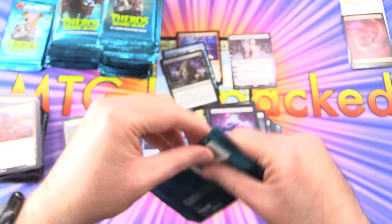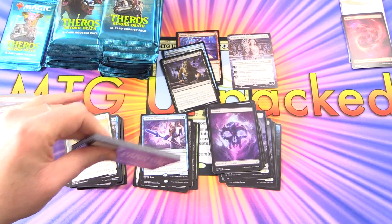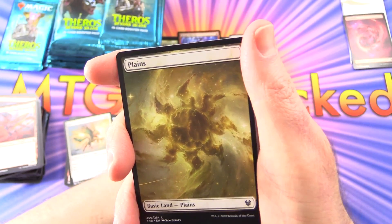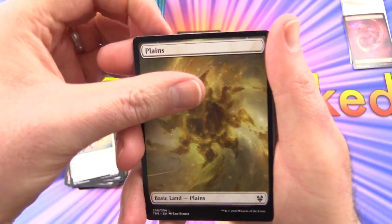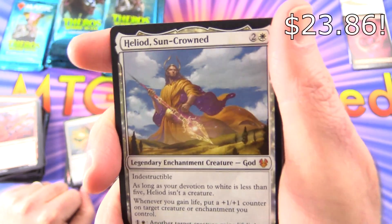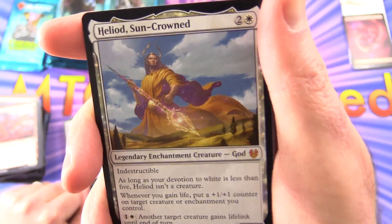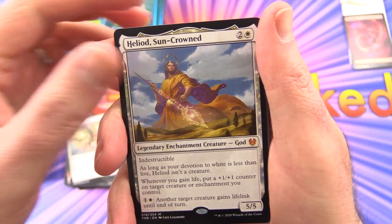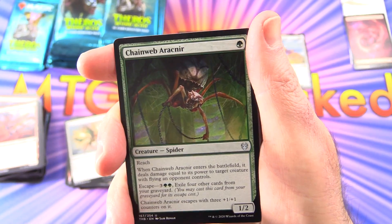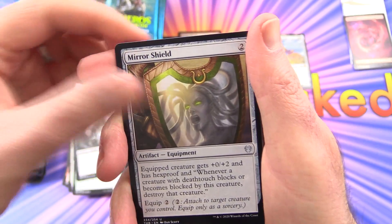We've got two more packs for the first third of the box. Back in MTG Arena — have you been playing MTG Arena? Built any Theros Beyond Death decks yet? Heliod, Sun-Crowned — Mythic, Legendary Enchantment Creature God. That is a tasty pull indeed! Second Mythic — pop him over there. Uncommons are Chainweb Arachnir, Farika's Spawn, and Mirror Shield. We've got some Gorgon action happening here.